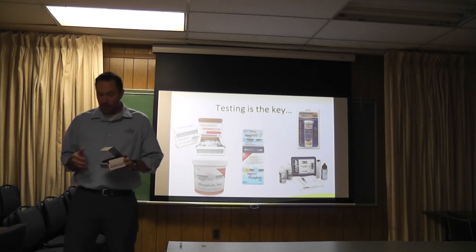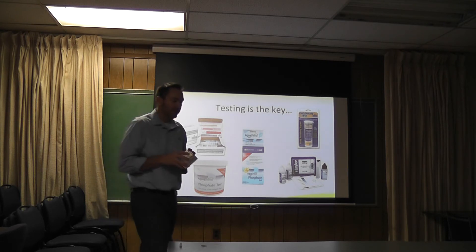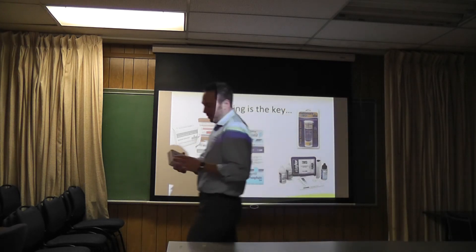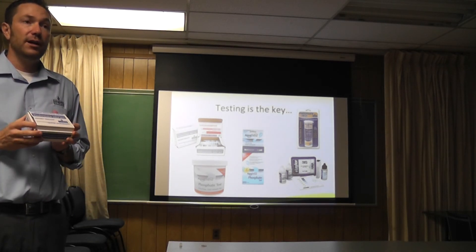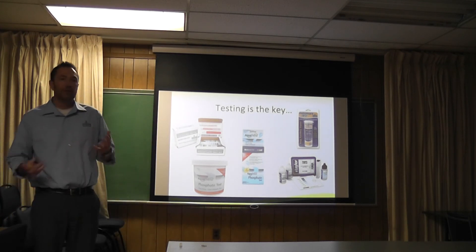If you need test kits, call Jamie, or call the 800 number on our test kit or on all of our bottles. You'll get a human being that answers the phone. They speak English and they'll be able to help you. They are in Canada, so speak slowly. We have two corporate offices — one's in New York, one's in Canada. We chose the Canadians to handle customer service because they're a little nicer. If you have any questions at all, call and they will help you, and if they can't answer immediately, they'll put you in contact with someone who can.